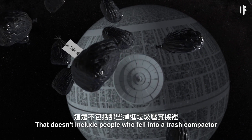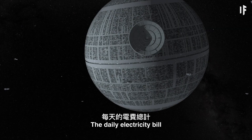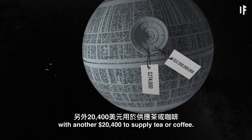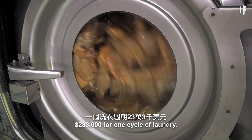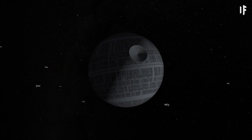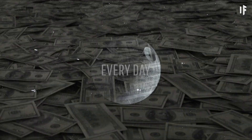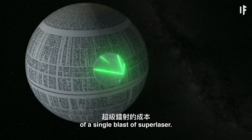That doesn't include people who fell into a trash compactor and weren't able to blast their way out. Add 25,984 stormtroopers and 342,953 Imperial Navy soldiers, and you'll get 2,068,937 people living aboard the Death Star. The daily electricity bill would add up to $52 billion. $274,000 to feed the crew, with another $20,400 to supply tea or coffee, and $233,000 for one cycle of laundry. You wouldn't expect your troopers to run around with dirty underwear, right? The total for keeping the Death Star operational would amount to $7.8 octillion every day — that's more money than we currently have here on Earth. And it doesn't include the cost of a single blast of superlaser.